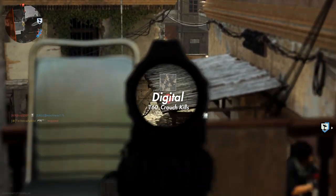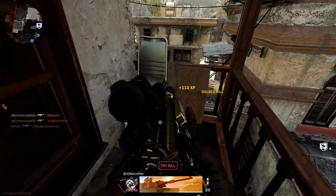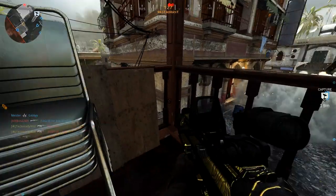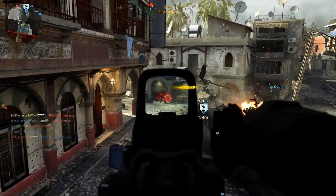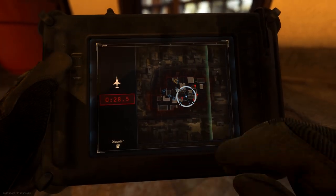To complete Digital, you need 160 crouch kills. The best way to do this is just crouch by any objective in an objective game mode, and when enemies push to either destroy it or capture it, you can get those easy crouch kills. If you get really good at going into crouch during gunfights, you'll knock out crouch kills really fast. And if you're camping in a good power position, you can also get crouch kills there as well.